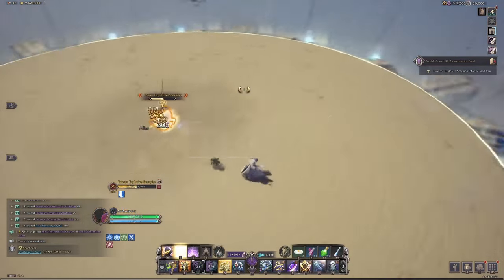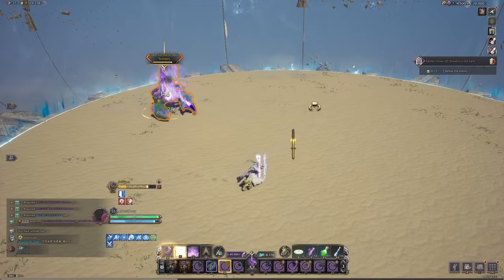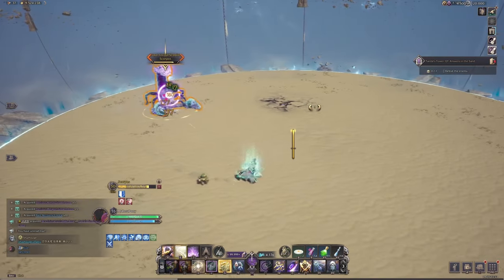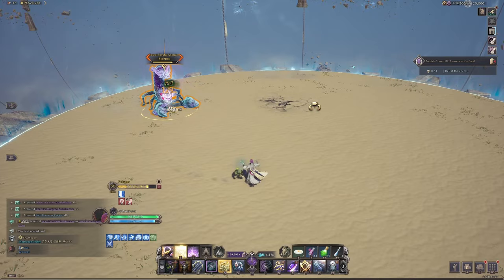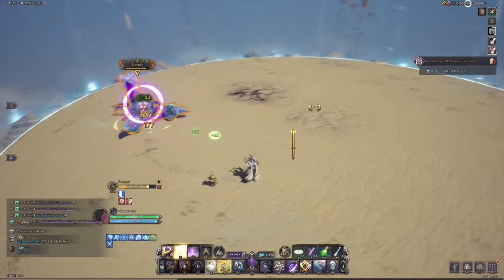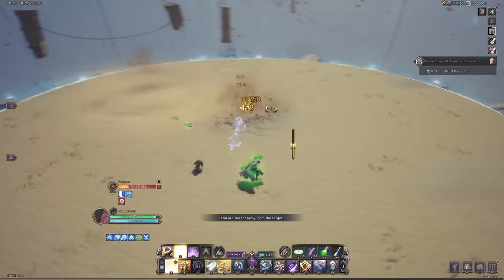Start the fight by dragging the scorpion into the quicksand. The boss will then start attacking you with fury attacks, which are ranged projectiles that take a while to arrive at your location. Don't click your block when the circle is closing — give it a little bit of delay.